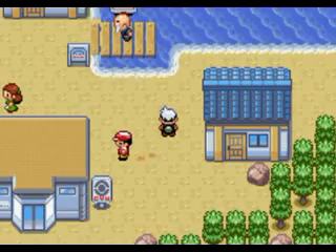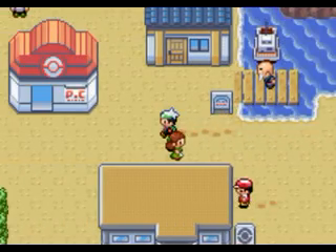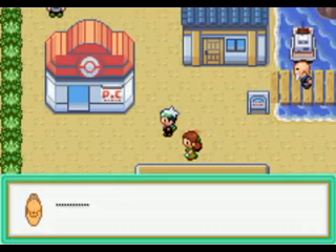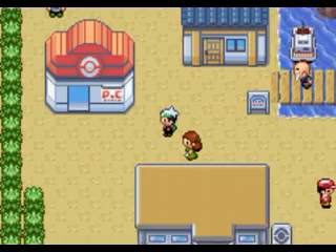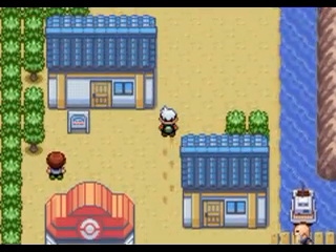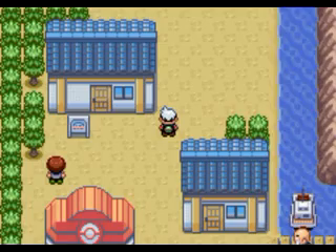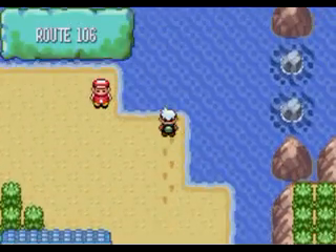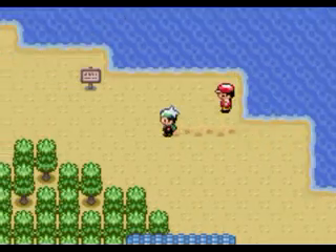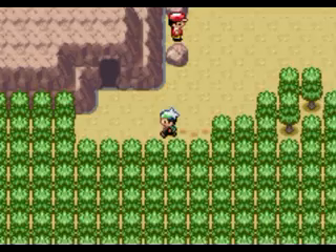Hello everybody, welcome back to my Pokemon Emerald walkthrough. We've arrived at Dewford City and got the Old Rod. With the Old Rod, you can pretty much only catch Tentacool or Magikarp. If you want a Tentacool, that's actually a good Pokemon.